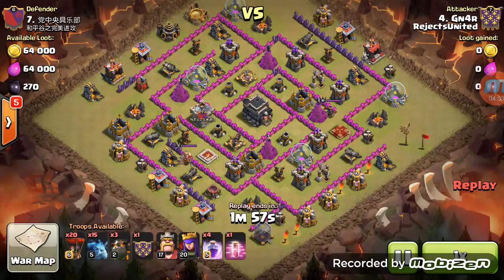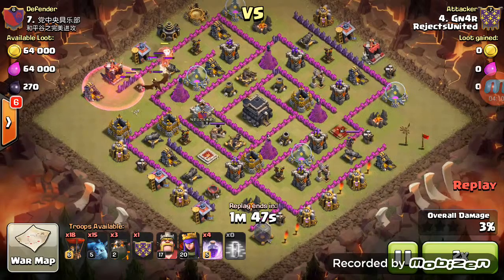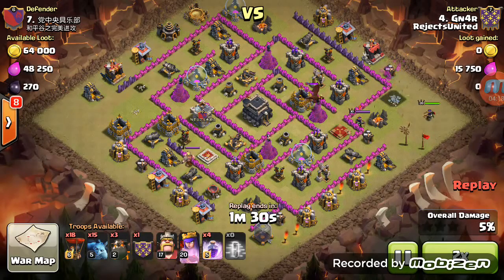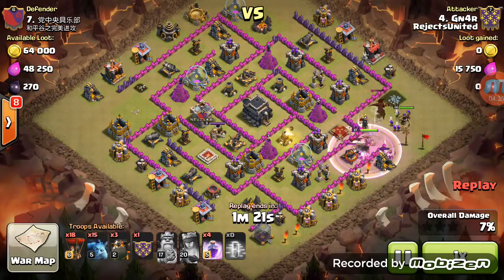Let's show Gnar and his patented penta. He gets the lure with the haste with the balloons, tries to take out two point defenses. He's got the queen coming in to battle the other queen. He drops the king for distraction for the dragon, and the queen takes out the dragon.